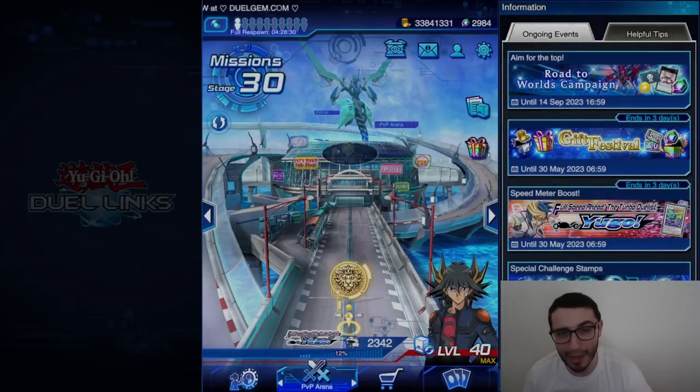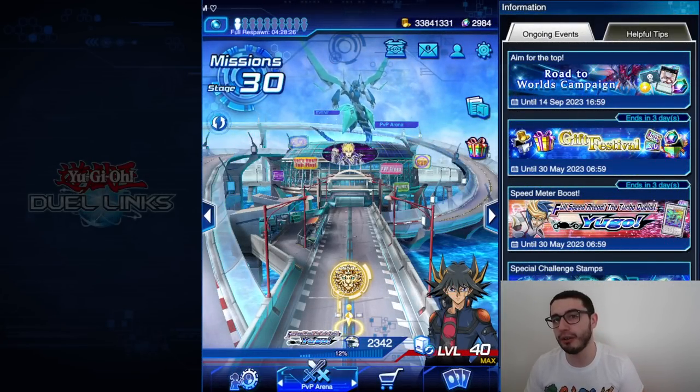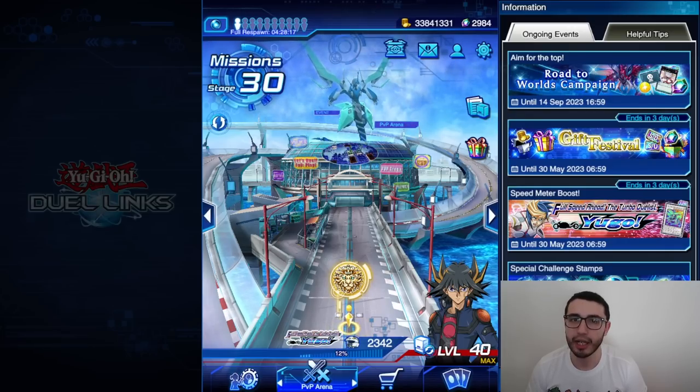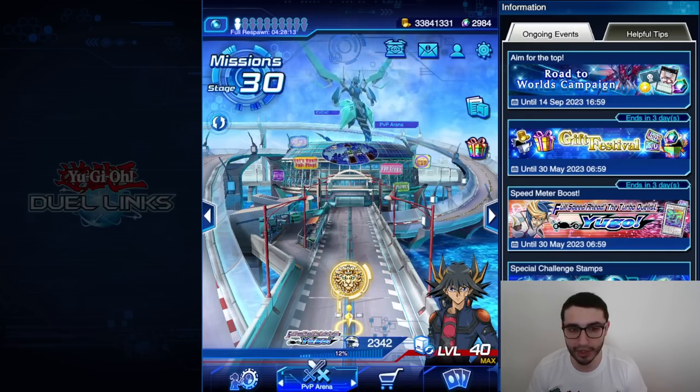Hello guys, this is Pap from Pap, back at it again. Today we are here with the first video of the new stuff — we have the Crystal Wing Synchro Dragon and Clio Wing Synchro Dragon together in the classic starter deck Bonds Beyond Time.